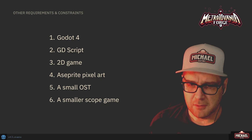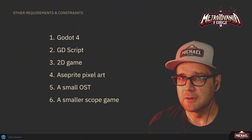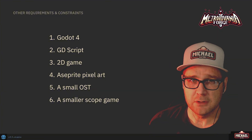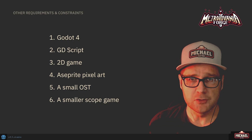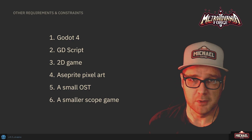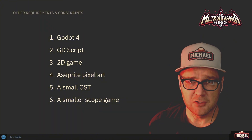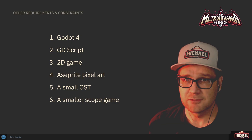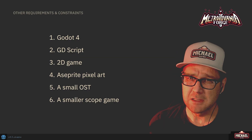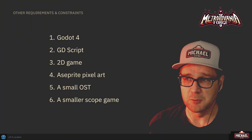In addition to the feature list, there are some requirements and constraints for our project. We're building in Godot 4 using GDScript, making a 2D game in pixel art — though it doesn't have to be pixel art, you can use higher resolution art and still follow along. I'll provide basic versions of a lot of the art I use, so if you're not skilled at art you can use my assets. We're going to be using Aseprite for pixel art, and we will be making a small original soundtrack — maybe three or four tracks. I'm not a music expert but I love to dabble and I've learned some cool tools to share.